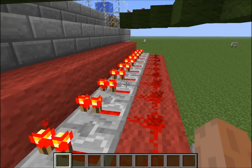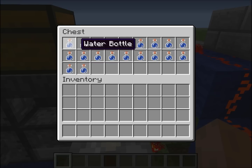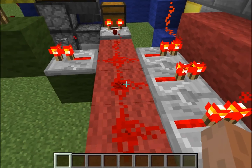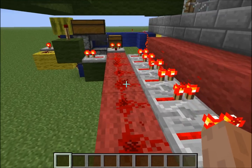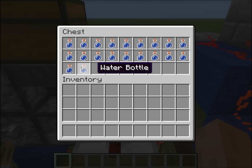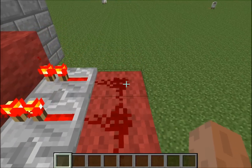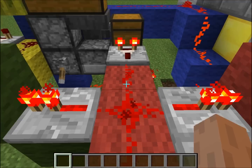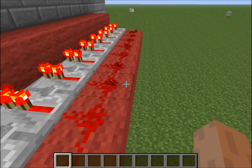I tried around with several combinations and found that putting a single stack item like a water bottle in a chest gives you a fairly linear relationship. Every two bottles equals one increment in signal strength after the first one — one bottle gives you strength one, the second bottle gives you two, but after that every two gives you one.